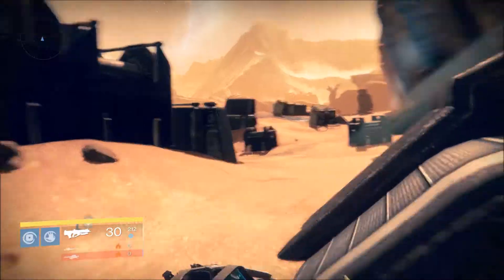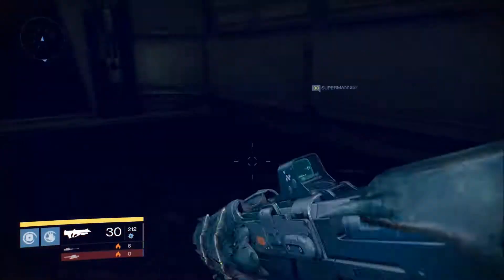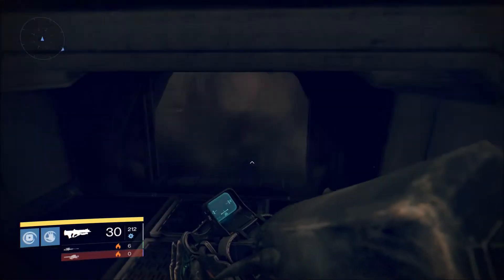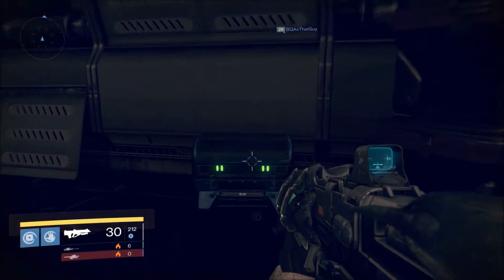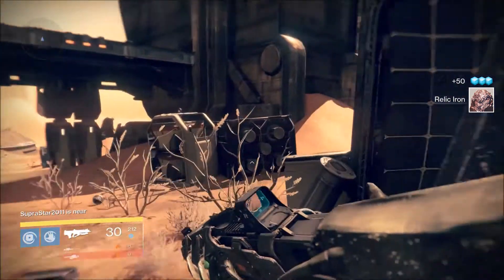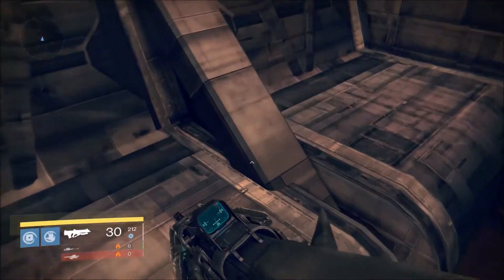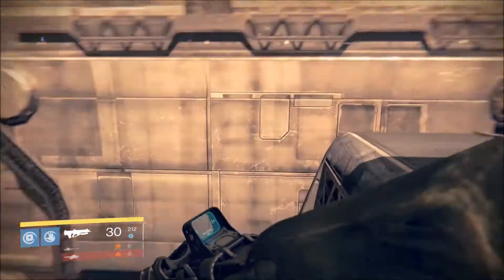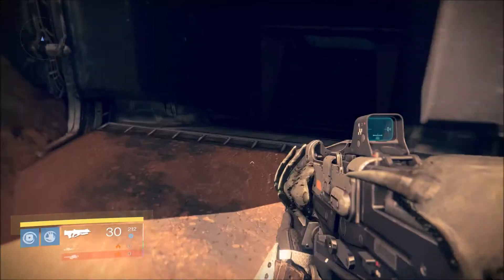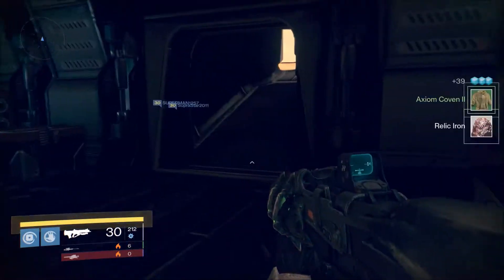You're only going to want to go around the Mars patrol area — Scab Lands — going to all these little rooms that the ball can spawn in. Almost all of them have a chance to spawn a chest, and the spawn rate of the chest in this particular route is quite fast. You rack up glimmer and relic iron very quickly and it's very efficient. For the rest of the video, just pay attention to the route I take — it's very simple and you'll catch on pretty quick.